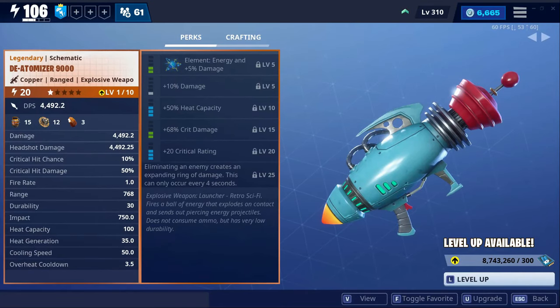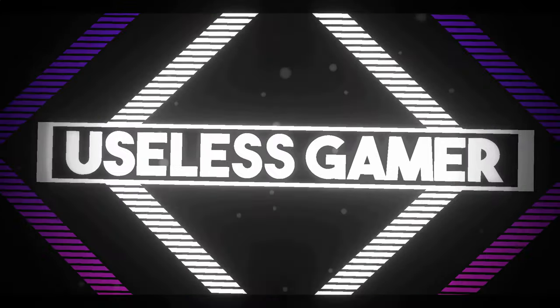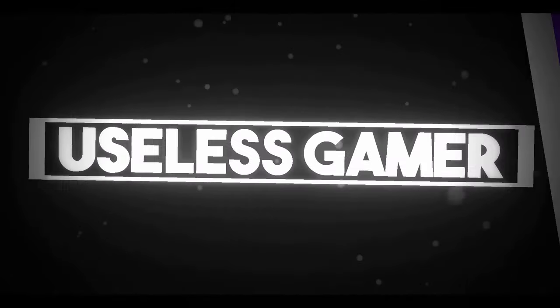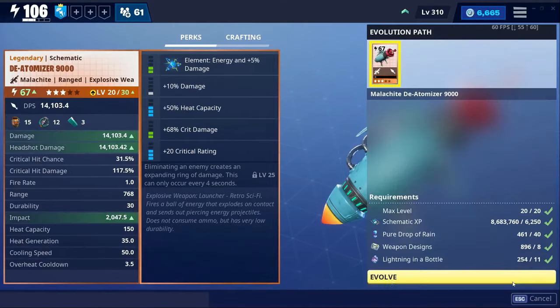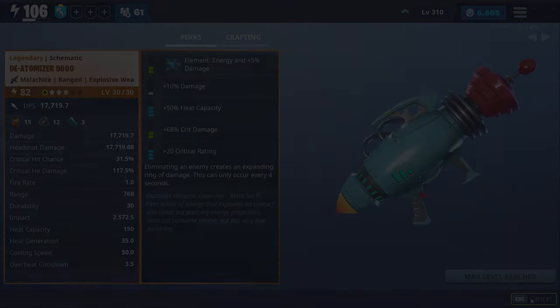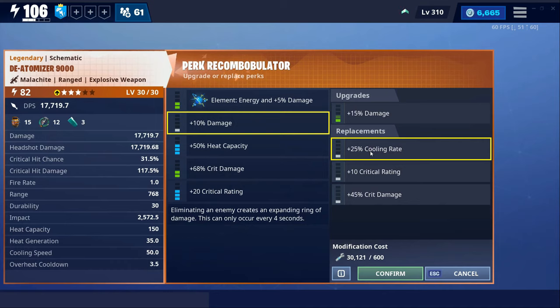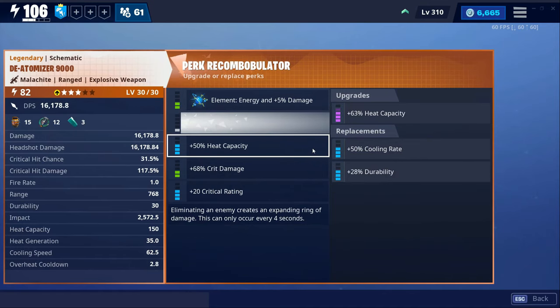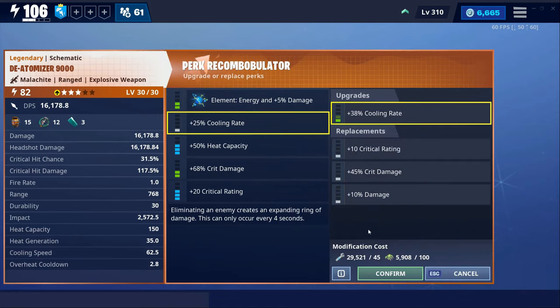The Atomizer 9000 — let's check it out. This is kind of new for me: heat capacity and cooling rating. I have never seen that before in another weapon, so I guess we'll try it out and use cooling rate for this.